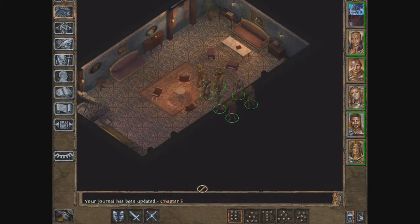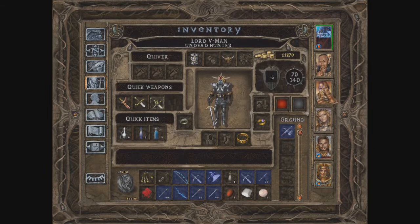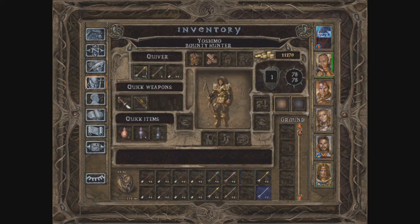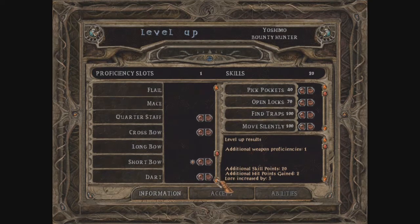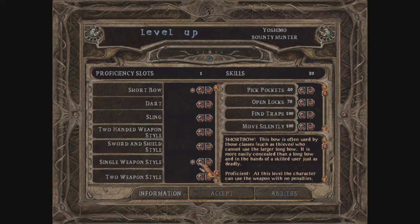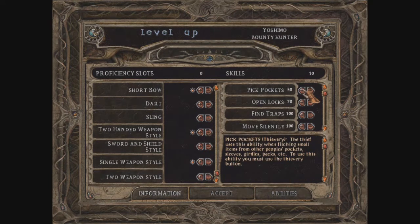We have arrived at Chapter 3 — we have gained the Shadow Thief seller key, how wonderful. Yoshimo has leveled up: additional weapon proficiency, additional skill point, 22 hit points, and three lore increase. We often fight with a short bow — can't increase that. Single weapon, two-handed weapon style. I want to be good at pickpocketing because I'm going to need that shortly.